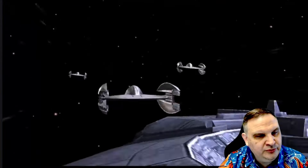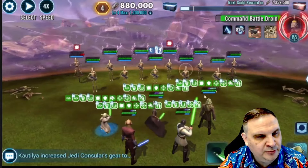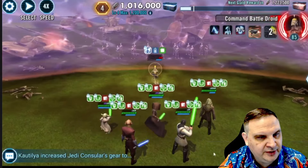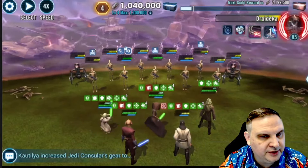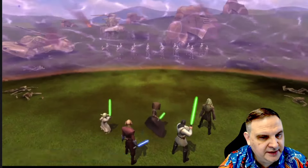There are several ways to remove the buffs on these guys. Luminara removes buffs when she uses a skill. Once you figure out that your healers can also remove buffs, as well as Qui-Gon's ability, you've got plenty of ways to remove the buffs on these droids because you just have to cycle around to it. And then this is it — we made it all the way through to 1.2.